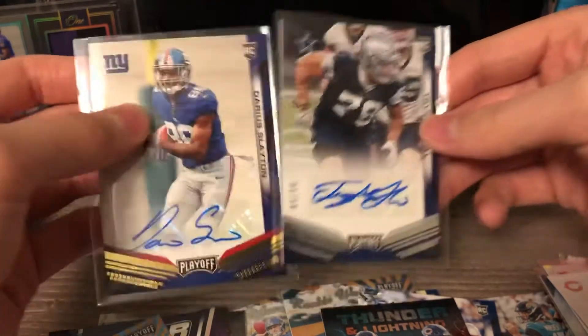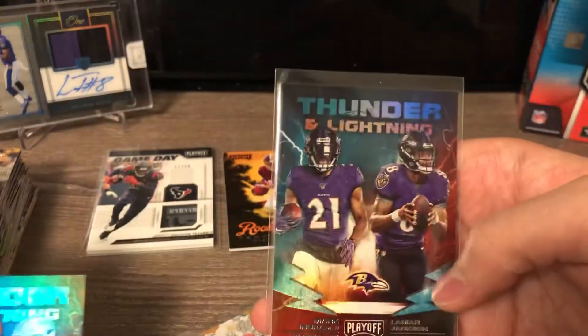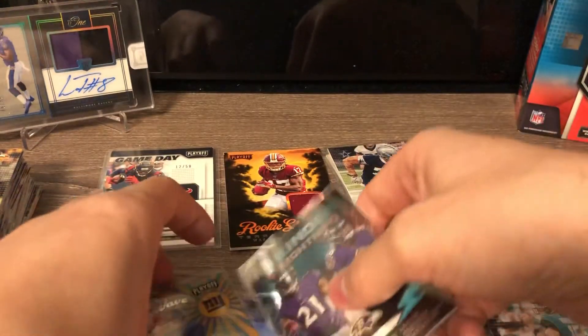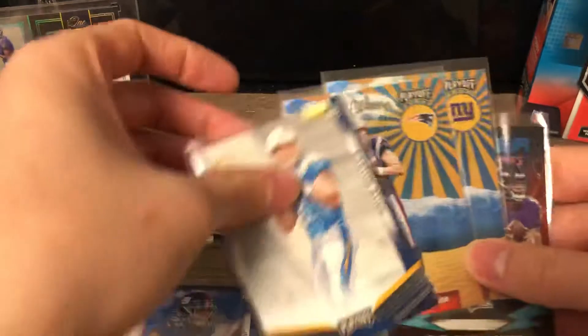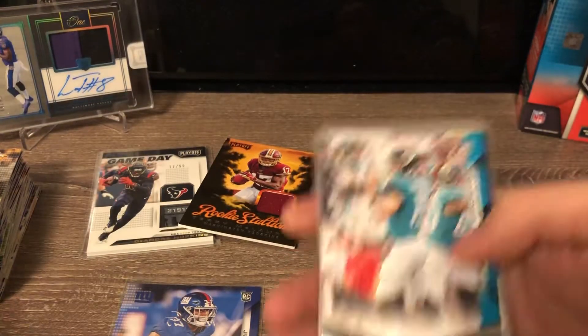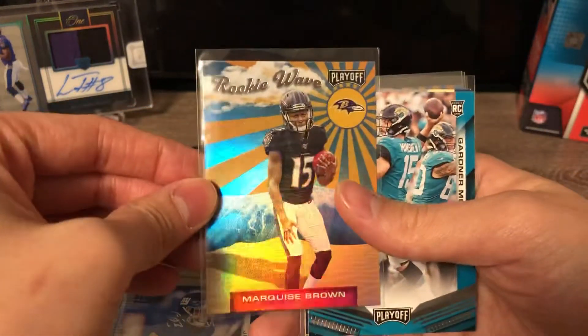Not too bad — I did hit some sweet PC hits as well. Thunder and Lightning of the Ravens — Lamar Jackson and Mark Ingram — and then rookie wave Daniel Jones, Jarrett Stidham, rookie of Easton Stick, and Gardner Minshew. That first one was a Marquise Brown rookie wave as well. This is a pretty fun box to break — you do get a lot of stuff, a lot of rookie cards, a lot of cool inserts.